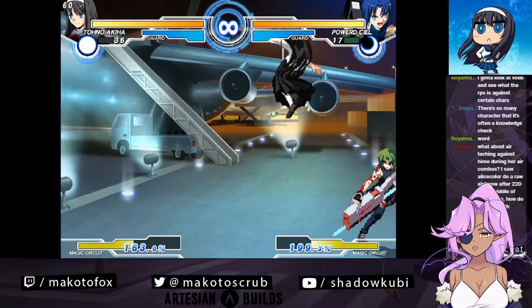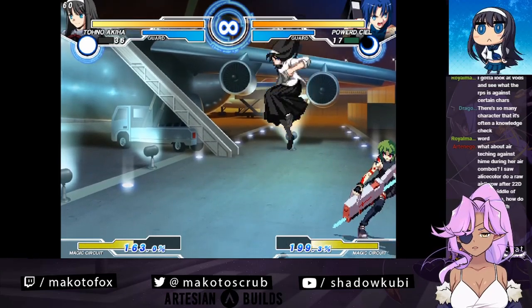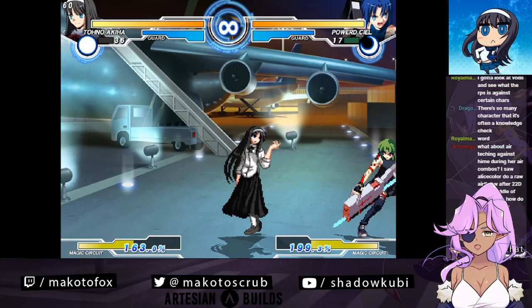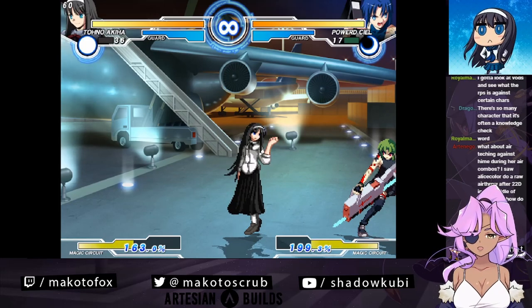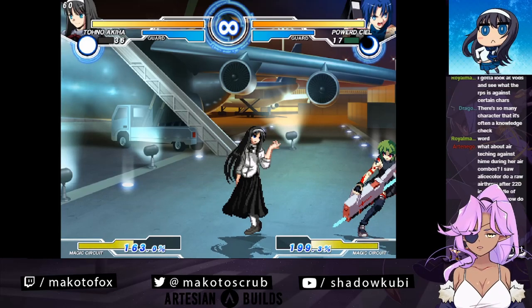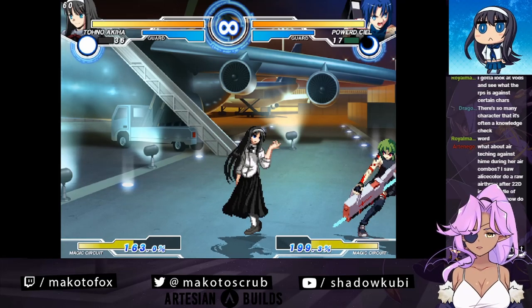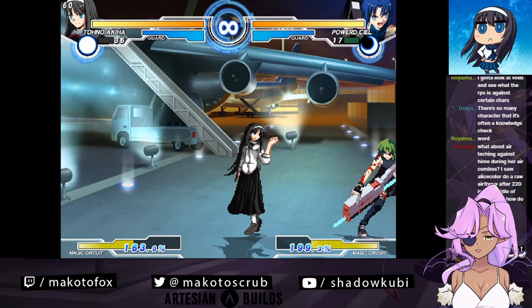What about air teching against Himei during her air combos? I saw a helicopter do her riot throughout the 2-2-3 in the middle of the air combo. How do you deal with those? You don't tech. The way you deal with those is - if you know they're waiting for you to tech for air throw, you don't tech. So that way they air throw you, your combo is not resetting. Normally characters who try to do air combo, let you tech, and then air throw you - they're waiting to get a new combo from the air throw. The way you combat that, if you know it's gonna happen, you don't press any buttons.